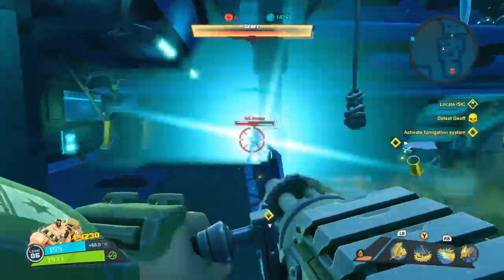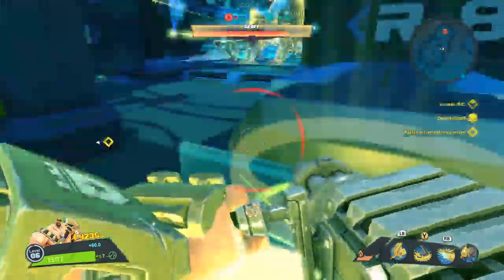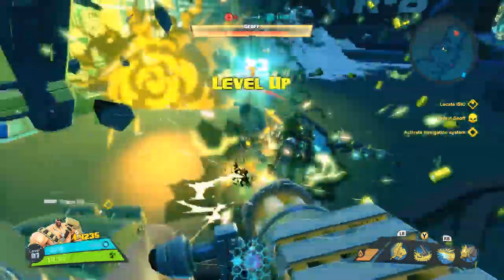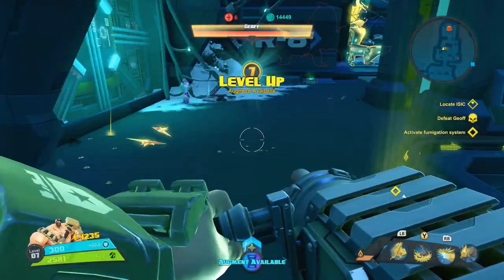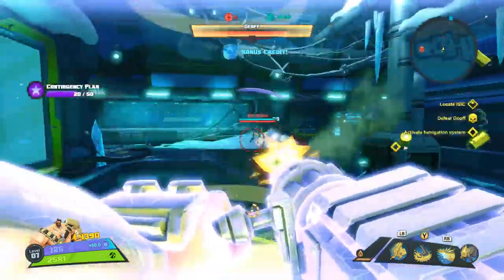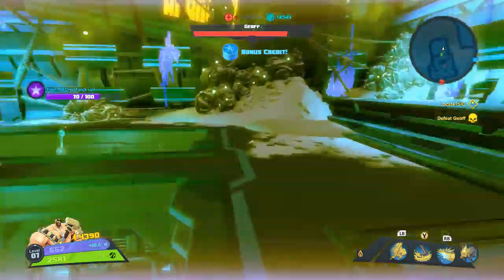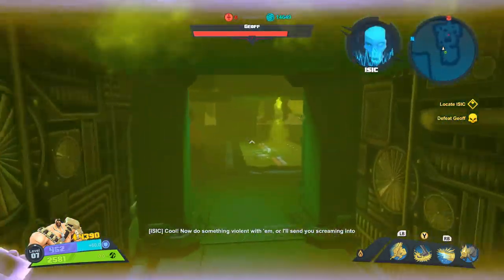I really feel so sluggish with this character. Oh, they destroyed my drone. One more. Lumberjack dash deals extra damage; while Hailstorm is active, increase Hailstorm skill duration by two seconds. Cough, cough, damn it. Firmware downloads complete — this is finally a brand new fangs. Now do something violent with them or I'll send you screaming into minutes.